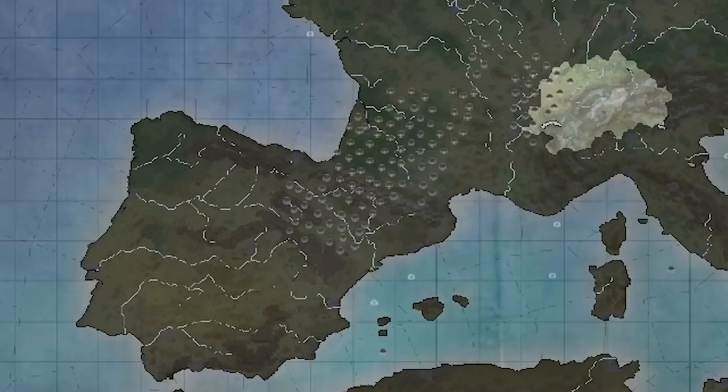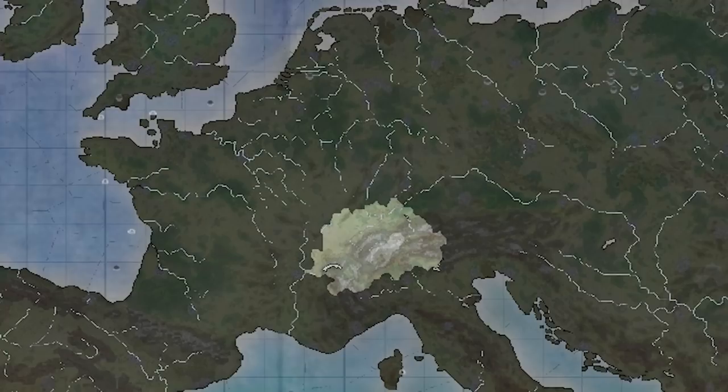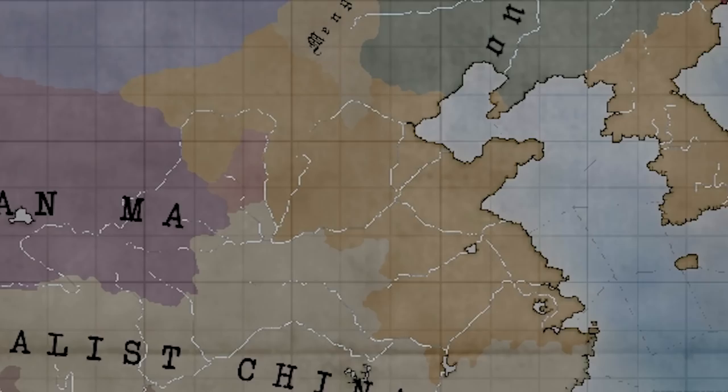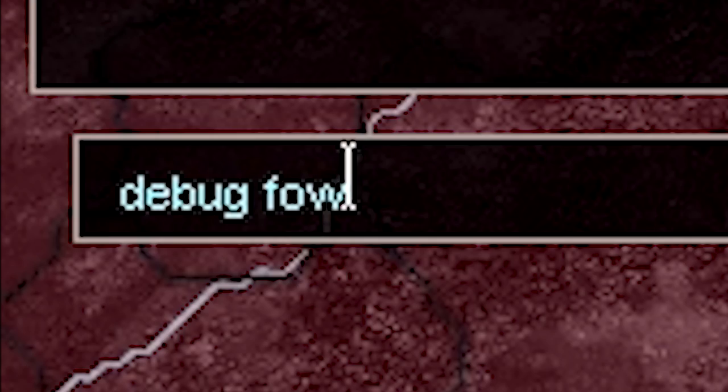No co-prosperity sphere this time — the Japanese have joined the Axis. Nice one, Hirohito. I'm checking out the weather map mode — I'm assuming these are storms or rain popping up. It's pretty cool to look at. Japan's going after China — I saw these notifications and apparently wasn't paying much attention. They've already taken a lot of land.